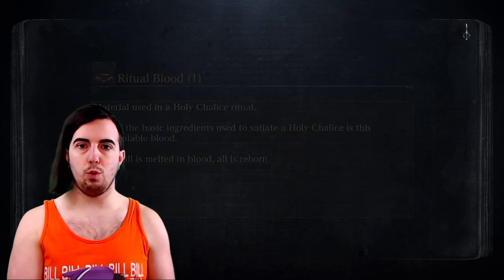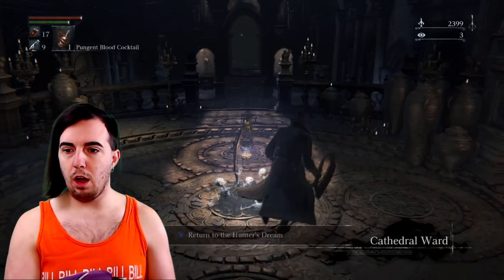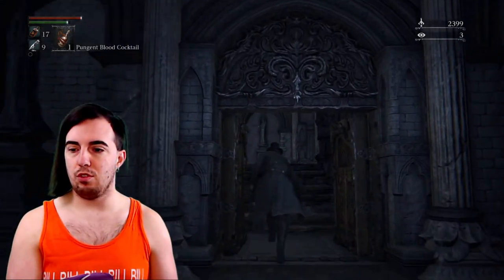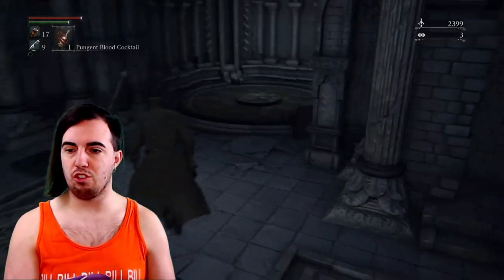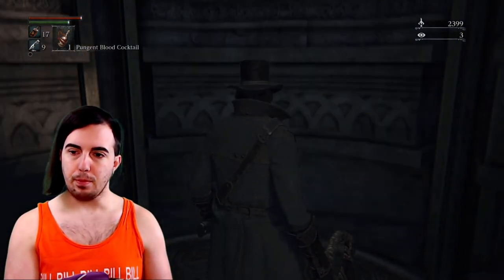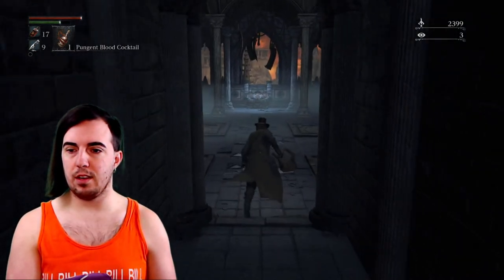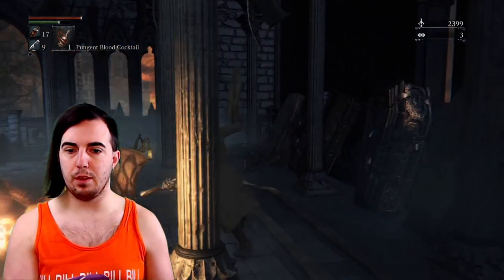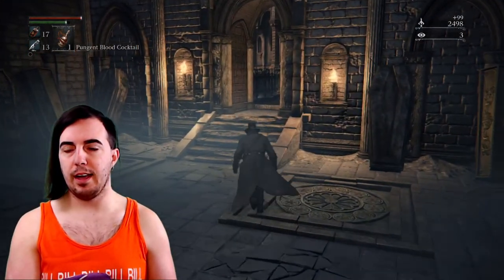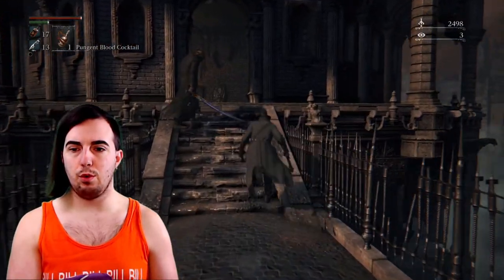We're going to head back to Cathedral Ward because now that the Blood Starved Beast is dead, a new door opens. The door is to the Hunter's Workshop. We're heading on up here. We are not actually going to ascend the workshop — we are just simply here to get the items that we need for upgrades, that being souls and twin shards.